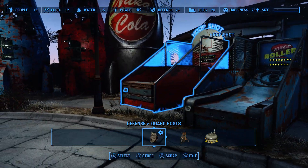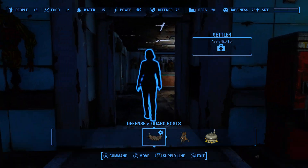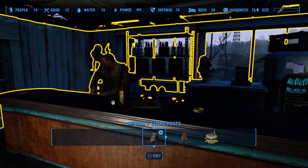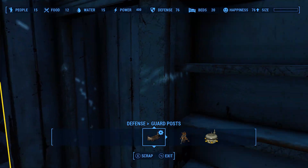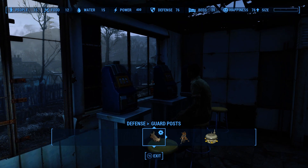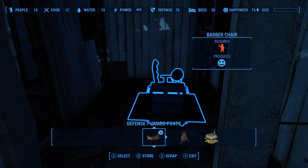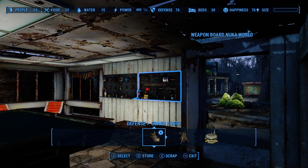A couple of arcade machines dotted around — gotta have games. In here you have gambling. They still need to hook them up so settlers use them. Full on bar — this is again the same mod as the one over there in that building. They still sit at them and use them with no power. Surgery chair, barber chair — this is just the odds and ends that you might get in a place like this, like tattoos and stuff. Pool hall, weapons to make it look pretty, the nuka board. A cat.